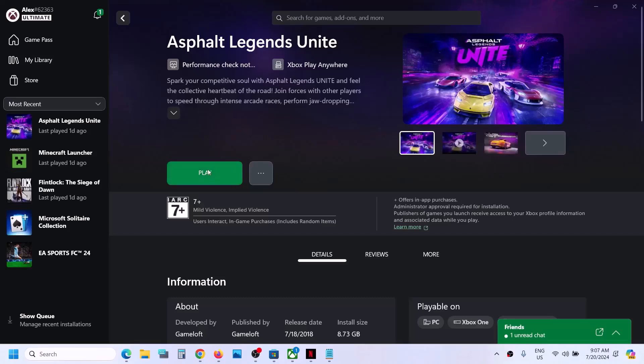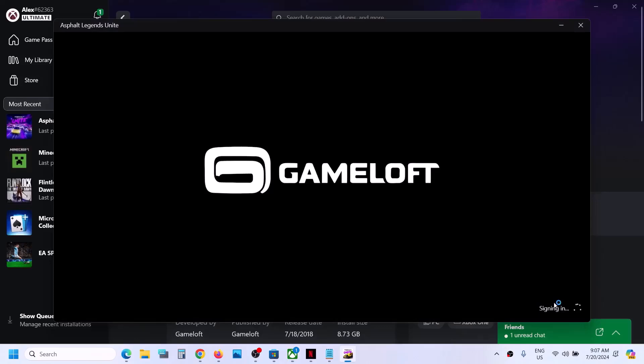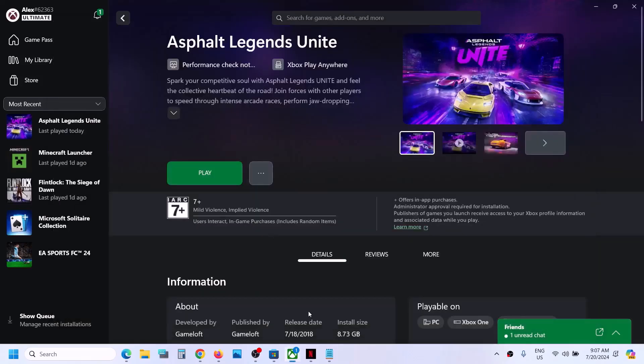Hello guys, welcome to my channel. Whenever you launch the game and the game is stuck on the syncing data screen, here you can see I launched the game and it shows syncing data. If the game is stuck over here, then close the game.